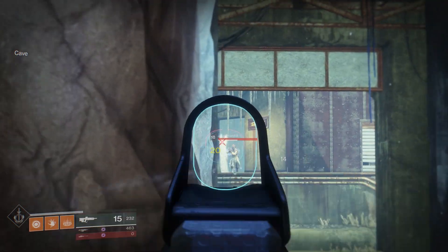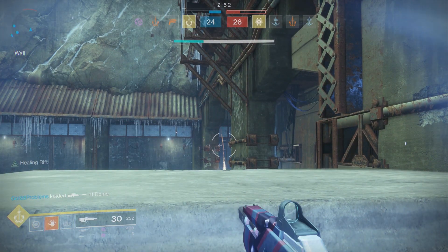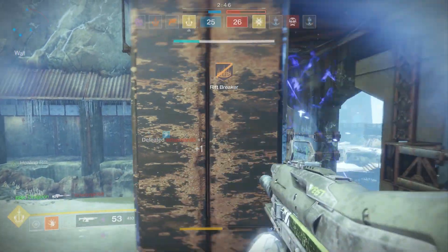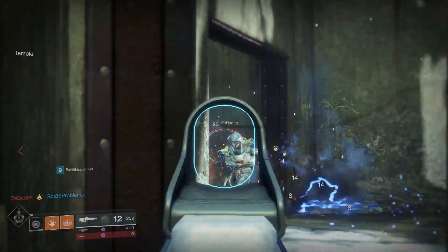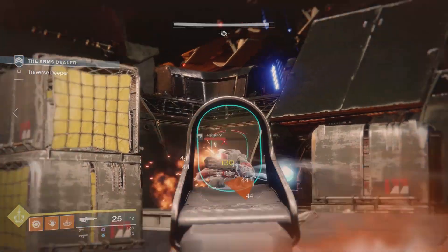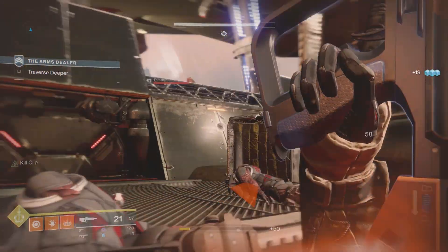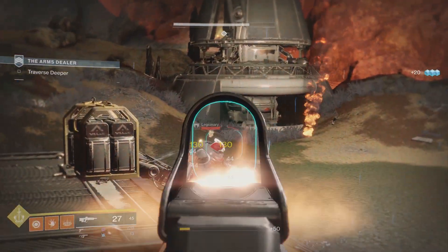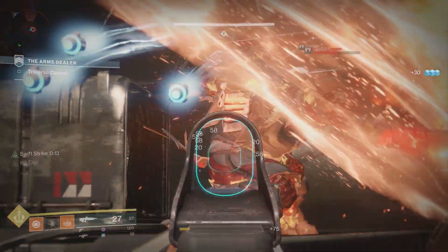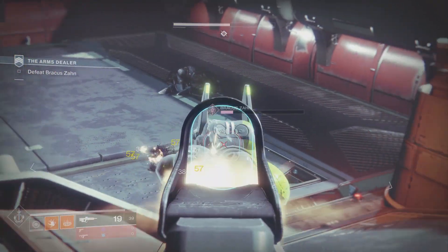When it comes to PvE, it's fairly hard to give damage numbers the way I did in Destiny 1 because of the way the new enemy scaling works. At 220 light when I was recording this review, tier 1 enemies in PvE were taking 130 precision damage and 44 body damage. Kill Clip is also active in PvE, so you'll see 173 precision damage and 58 body damage when active for tier 1. For tier 3 enemies, I saw 57 precision damage and 38 body damage.